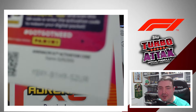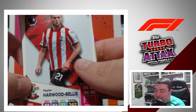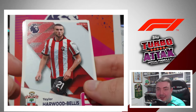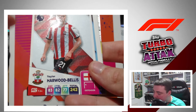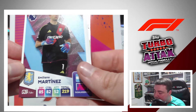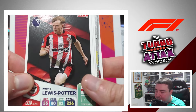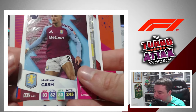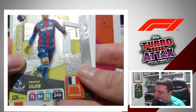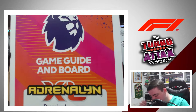Here we go — free digital pack on offer. Let me know if anyone is actually claiming them. First pack: Taylor Harwood-Bellis, Emiliano Martinez, Enzo Fernandez, Keane-Lewis Potter, Cole Palmer, Matty Cash. And our shinies: the Michael Alise Precision card and the Newcastle United club badge. Good start to the pack — this is from the multi-pack rather than the classic tin.